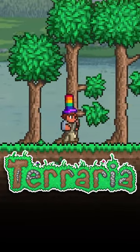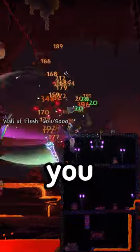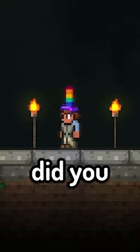This is one of the rarest items in Terraria, and it's not that hard to get. This is the Badger's Hat, and to obtain it, you need to kill the Wall of Flesh and the Eye of Cthulhu in the same day. And there you have it. But, did you know that?